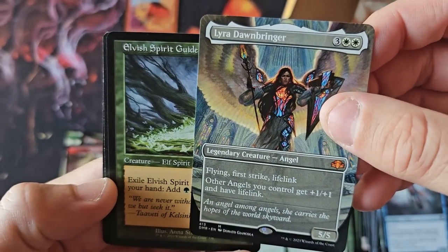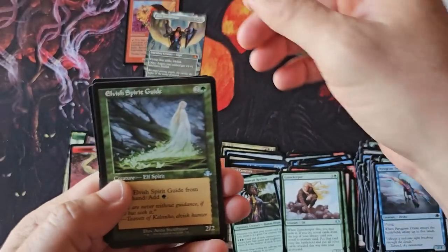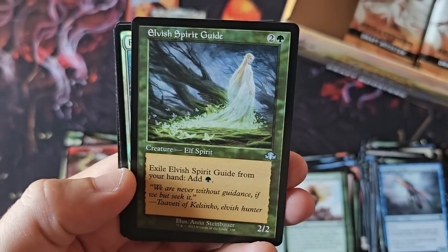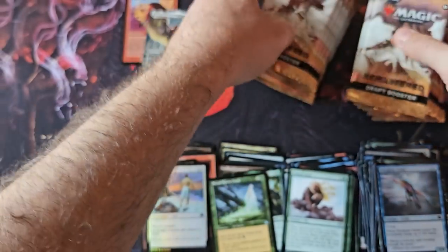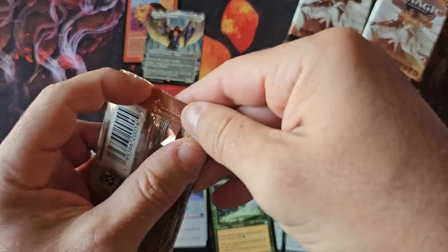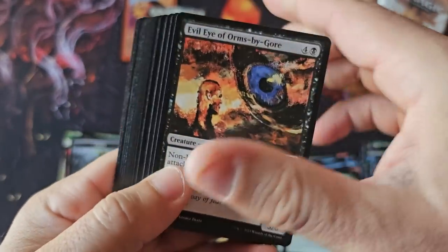Lyra Dawnbringer — wow, and foil! Can you imagine how good that probably looks? Elvish Spirit Guide — I think it's Alliances, right? God, that was an epic card. Pacifism in foil. A lot of people right now are very concerned about reprint equity — can they just endlessly reprint over and over? Aren't they going to run out of cards of value?